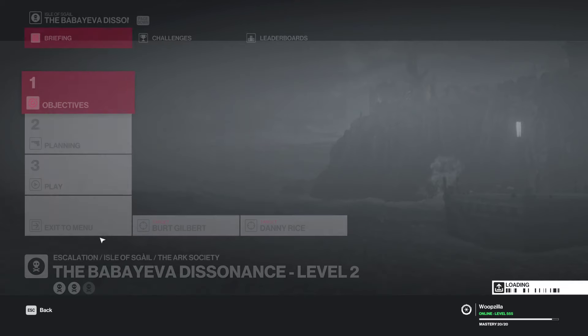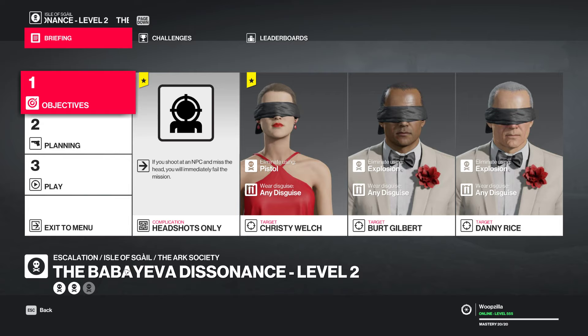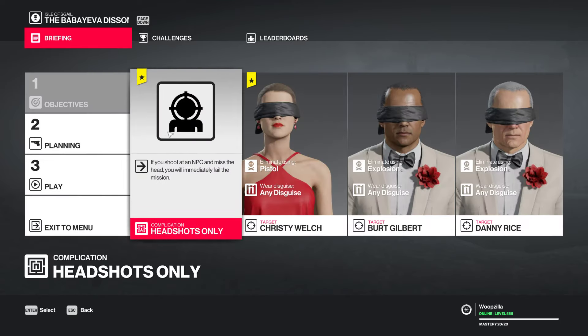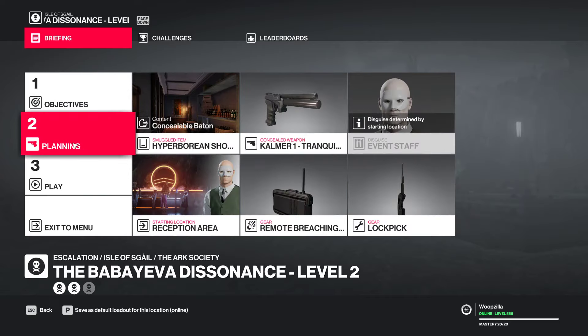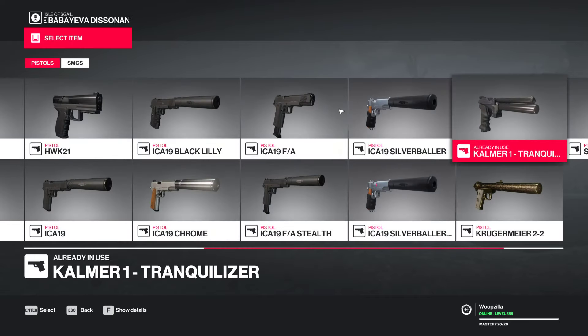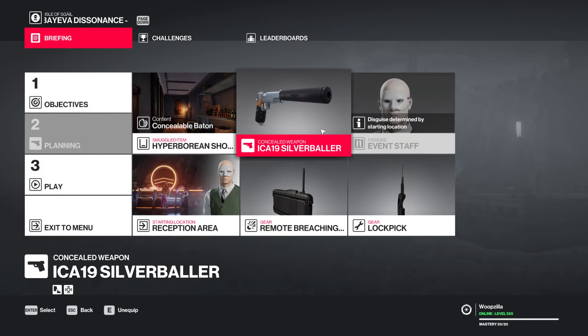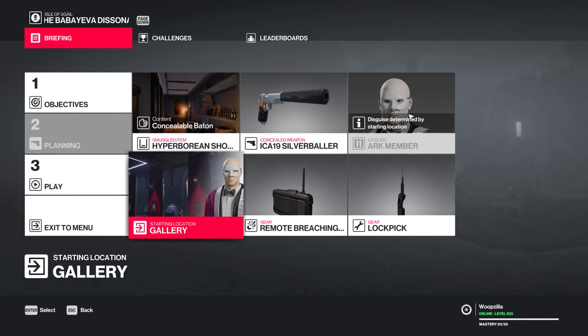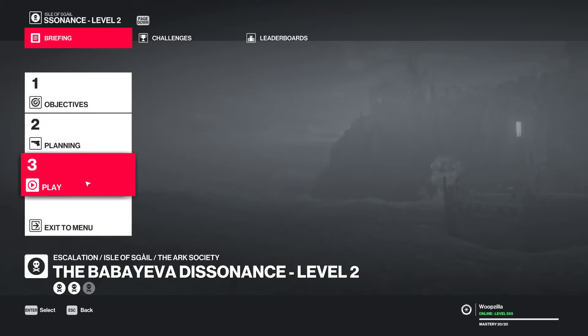Next level. We now have to headshot this lady here - we can't miss - according to the complication. We're going to swap out the tranquilizer for a pistol, and we're going to swap our starting location to the gallery. And that's all we need.